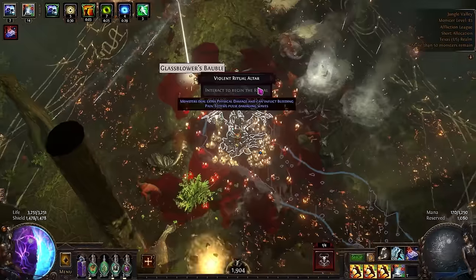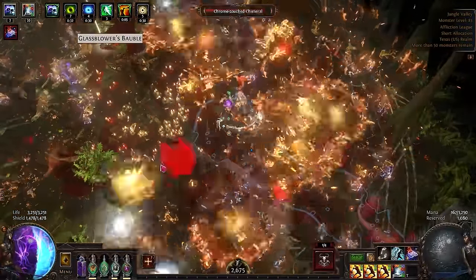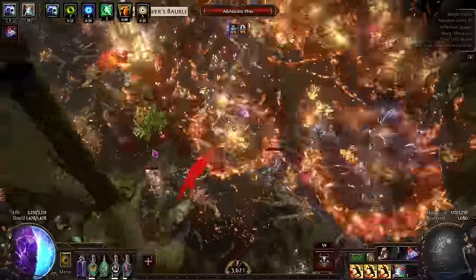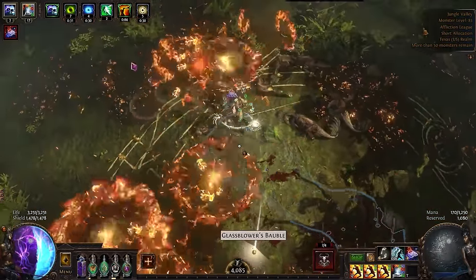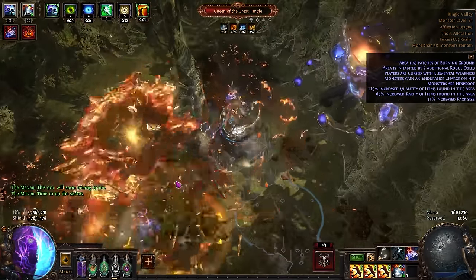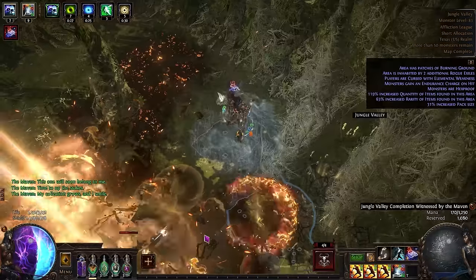The first and most important thing about any build guide is how does a build feel to play. Traps, if you've never played them before, are a different playstyle than something like a bow build. You move adjacent to a pack of mobs, chuck some traps into the center, and move on to the next pack. Or in boss encounters, you lay huge piles of traps at their feet, waiting for them to phase in and trigger them all. Typically most traps are bossing focused, but the Shrapnel Gem was added which took the normal gem and spread it out to make a comfy mapper out of what was normally a bossing skill.